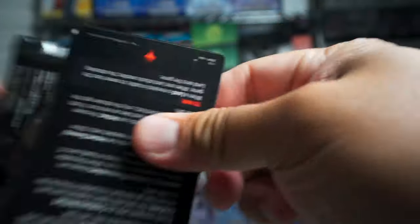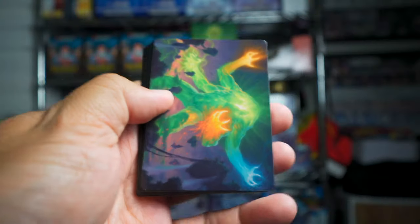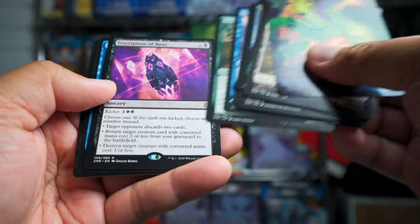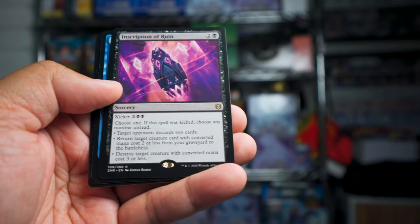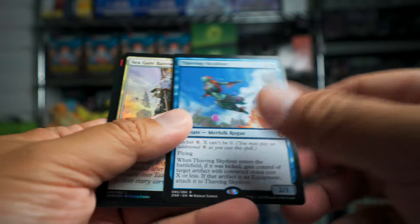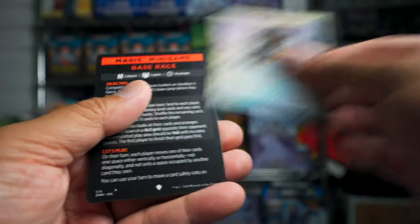Just two more packs and then of course the box topper. Rare Inscription of Ruin, with a Thieving Skydiver and Seagate Banneret.